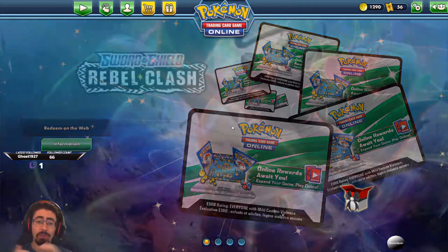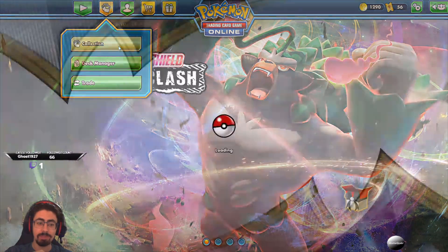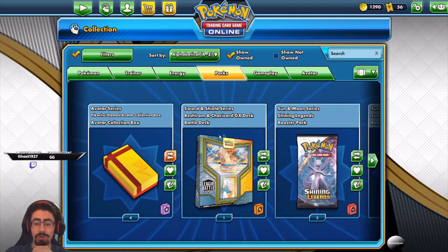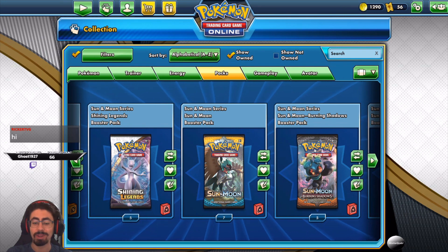So yeah, for all of you, thank you so so much, this is really really awesome. That's what's going to be happening today. I've got some boosters to unlock and my collection to grow. I got sent some really really awesome boosters from Jamie Viggy — he sent me some Shining Legends and Sun and Moon packs.